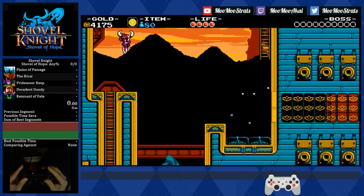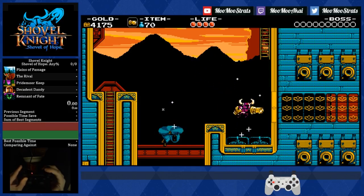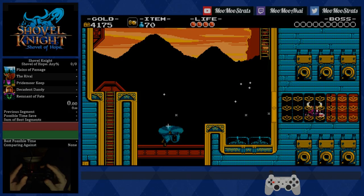Now this trick with the coin will not take you many tries, so just give it some practice and you'll be able to get it pretty consistently. After you start to fall, fire your coin so that you're below it, and make sure you knuckle it on the way down. You should just barely be able to get into this little alcove — it's pretty easy.